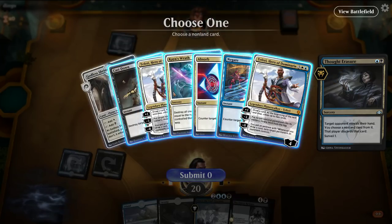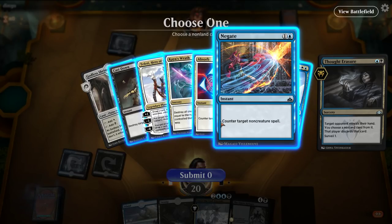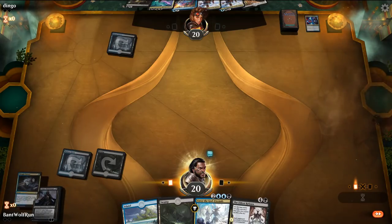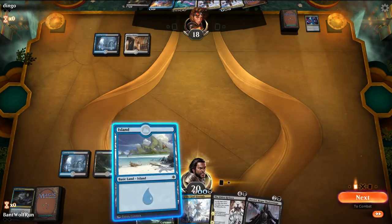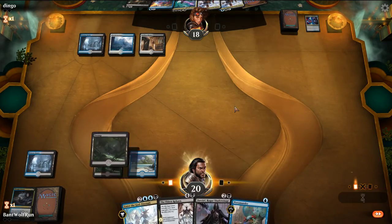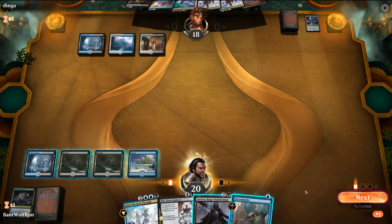Opponent is on Esper. Looking at their hand, I think we want to take the Absorb for now. We're a little punished there. I don't want to play into the Negate. Absorb plays into more — let's just wait. I like having the Cast Down ready.